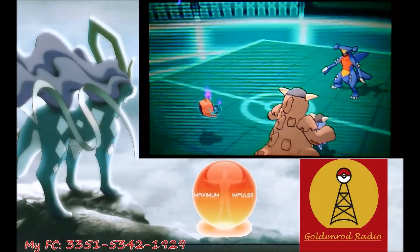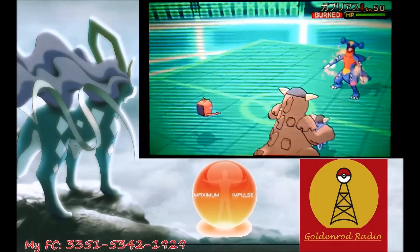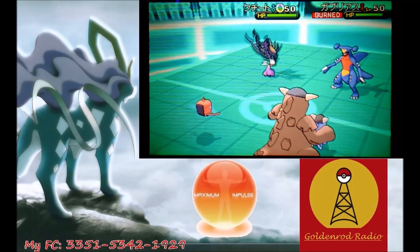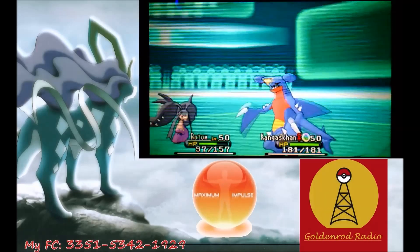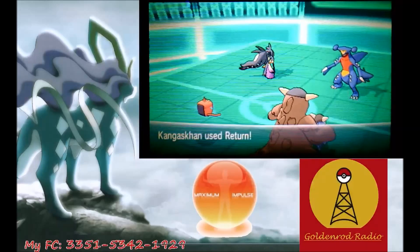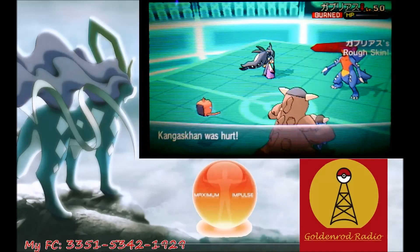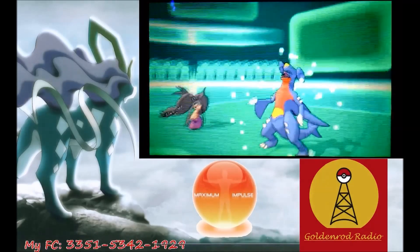My Rotom goes for a Willow Wisp and burns his Garchomp. Now we're down to the last two Pokemon — he has a burned Garchomp and full health Mawile versus my Rotom and my Kangaskhan. He goes for a Rock Slide which misses on my Rotom, which is pretty cool. I get a Return off on his Garchomp and kill it. We see his Rough Skin and Rocky Helmet proc — I take decent damage but it had to be done.